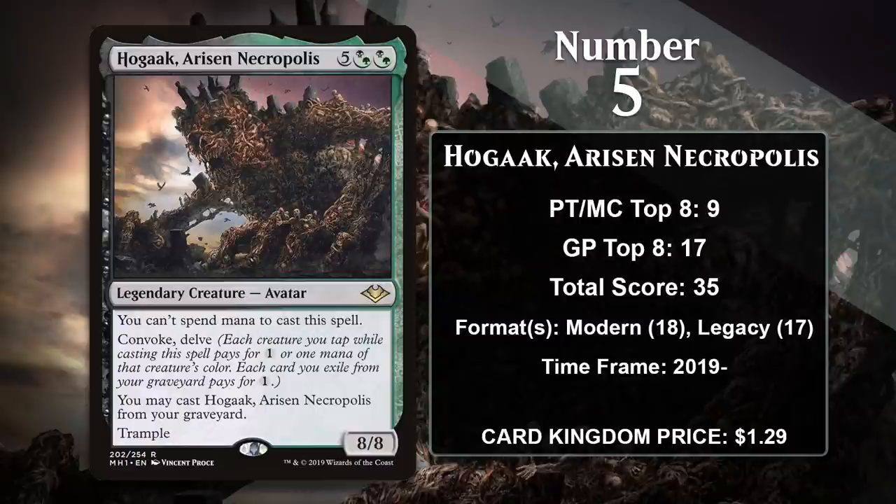At number 5, it is Hogaak, Arisen Necropolis. This is probably the most infamous card from Modern Horizons, as it had such a major impact on Modern that it completely warped the format and had to be banned — making Hogaak the third card on this list to get banned somewhere. Hogaak has a pretty cool design, but one that should have given R&D playtesters a few red flags. It has two abilities that help reduce the cost of the card — Convoke and Delve — and the latter has proven to be busted on numerous occasions. It's way too easy to rapidly load the graveyard in Modern, and this led to Hogaak coming down as early as turn two with regularity. Hogaak was only legal in Modern for two months before getting banned, but put up 18 points in that short span. Being banned out of Modern doesn't mean the end of Hogaak though — he has found success in Legacy Dredge decks, where the rest of the format is powerful enough that he doesn't seem in imminent danger of getting banned. He's going to continue to put up points in Legacy going forward.